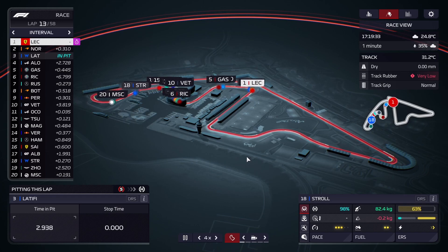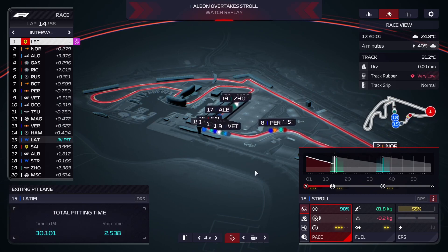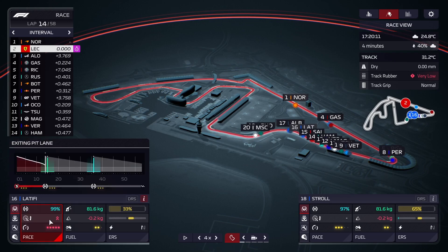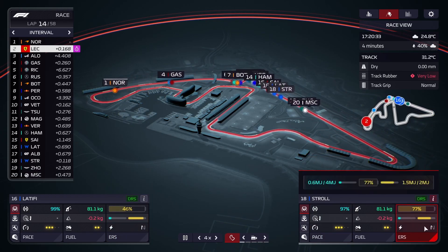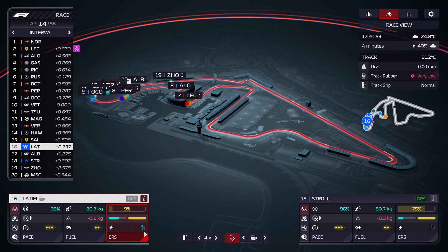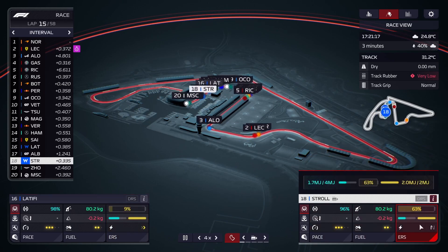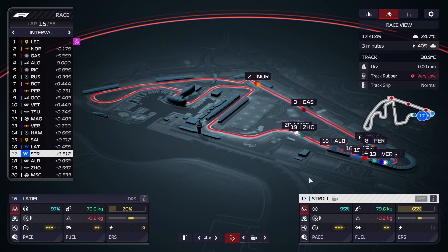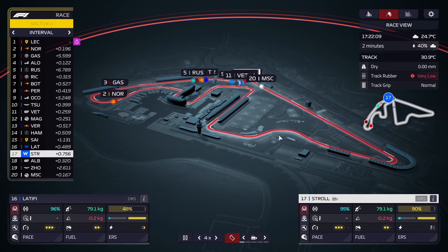We'll get Latifi in now and he should come out around the same area. Stroll should have no problem re-overtaking Albon, but he actually came out ahead — Stroll got held up by Albon which gave Albon a slight benefit. That actually gave Albon DRS too as an extra little screw. We'll have to try and get something done — it's going to be a bit difficult. Stroll should have no problem getting Albon as long as Albon doesn't have DRS. Stroll should have DRS to the car in front.